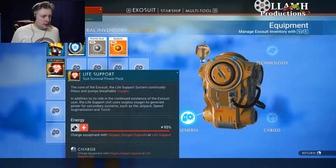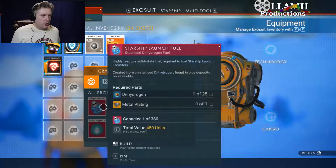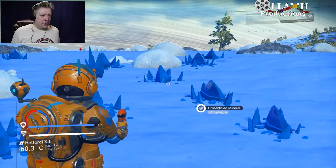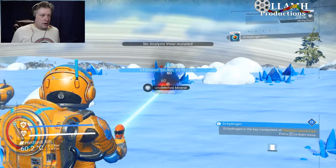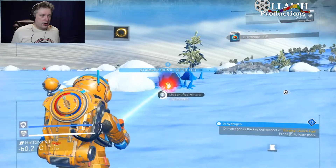Oxygen, oxygen - life support. We can make life support gel with dihydrogen jelly, which requires 40 pieces of dihydrogen. I think these are dihydrogen - yes, confirmed, that is dihydrogen.